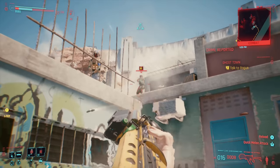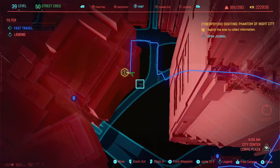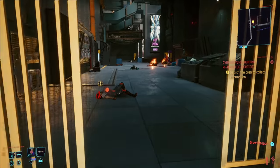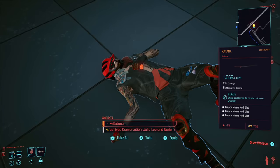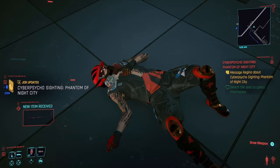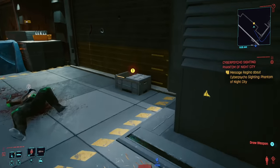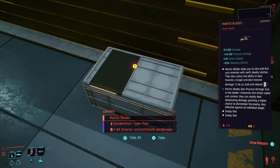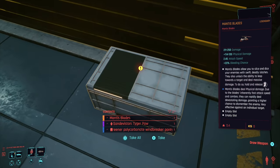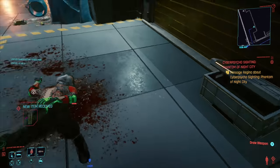Next on the list is the location of some legendary mantis blades. The fastest way to get there is by going to the Arasaka Tower fast travel point. At the marked location you'll find a cyber psycho — when you take him down he has a legendary katana, which is good if you like katana swords. But if you look at the box in the same room, it comes with guaranteed legendary mantis blades. Once you collect them, just go to the nearest ripper doc and they'll install them for free.